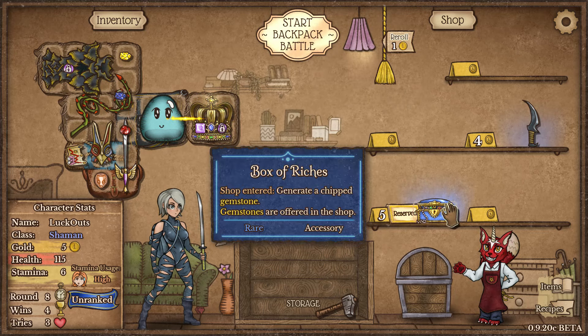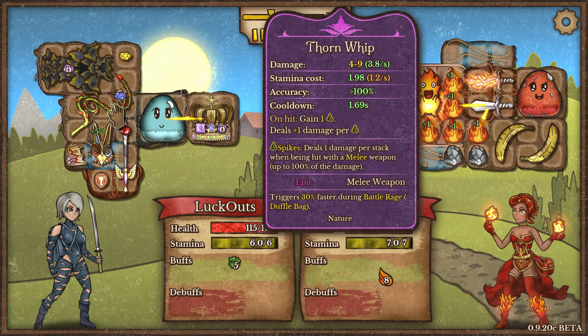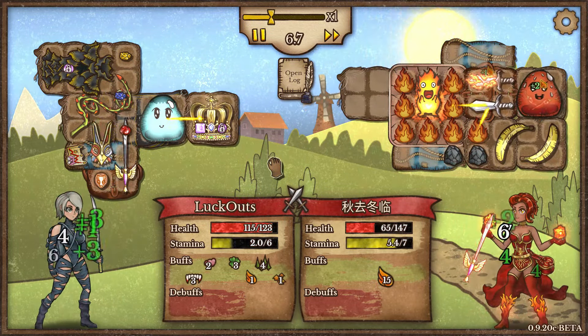We wanted to grab the Box of Riches but I don't think we can fit it in for now, so we'll move on. The Badger Rune is going to decrease our weapons' stamina consumption by 10%, which should help a little bit. Our opponent is going to be turbo stacking a lot of heat, but it's not looking too bad for us — awesome!